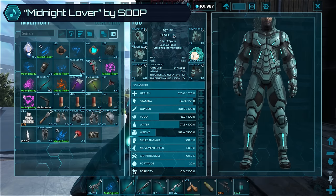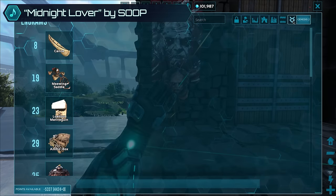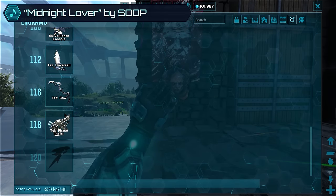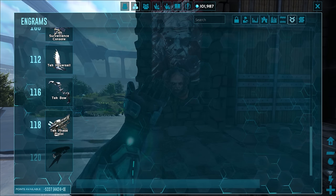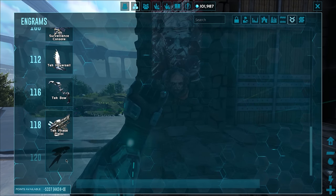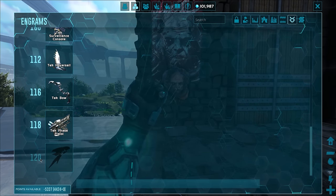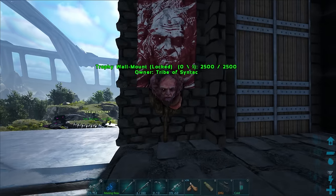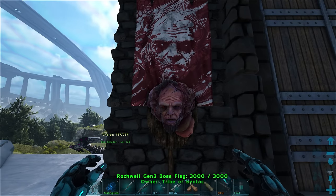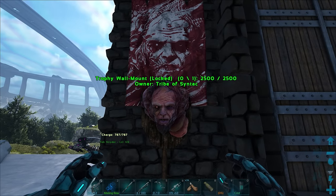Now we are up to pretty much max level, and here are the engrams we can use up to the pistol. Obviously we don't actually need to be at this level to use it, but if I wanted to craft another I could. We're probably not going to focus on getting to 120 because we already have use of these dolphin saddles.